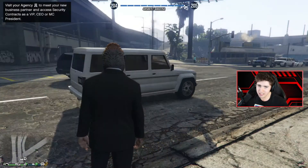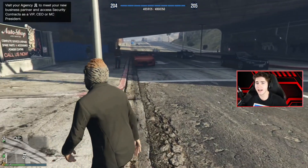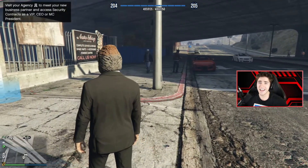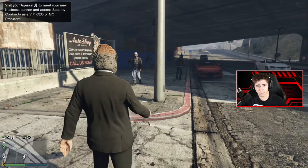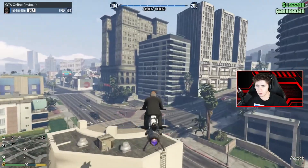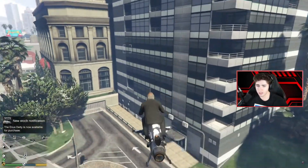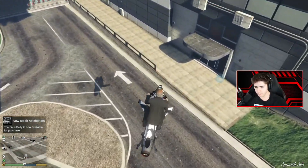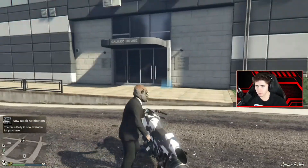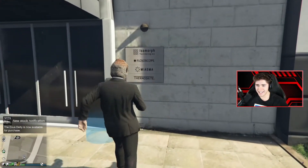We own the most expensive agency. Visit your agency to meet your new business partner — I wonder who that is — and access security contracts as a VIP, CEO, or MC president. So this is it. We're going to go in the bottom.